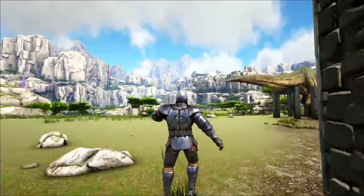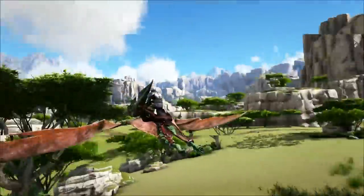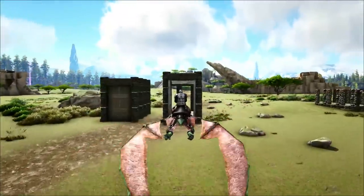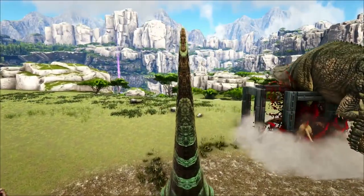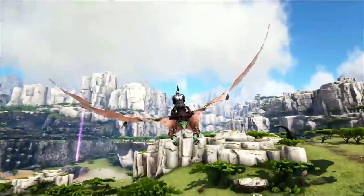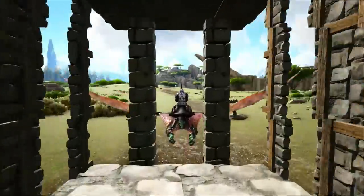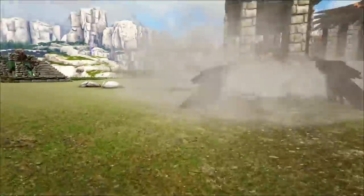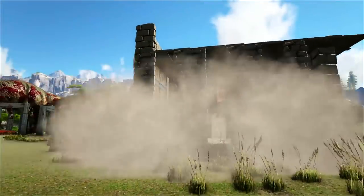Once you've done that, all you need to do is find yourself a griffin — getting the griffin in here is relatively easy. Once you've got its attention, kite it towards this trap. Kiting griffins is pretty easy; they do deal some damage and attack the rider, so be a bit careful. All you need to do is line it up in a straight line — unless, of course, the griffin decides to attack a Giga like an idiot. Once you've got the griffin aggroed on you, take a little spin around because it has quite a large turning radius, then simply fly straight through the trap on a straight angle, land, and the griffin will follow suit. And just like that, you've got yourself a griffin trapped. Come around, close the door, and that's your easy griffin trap.